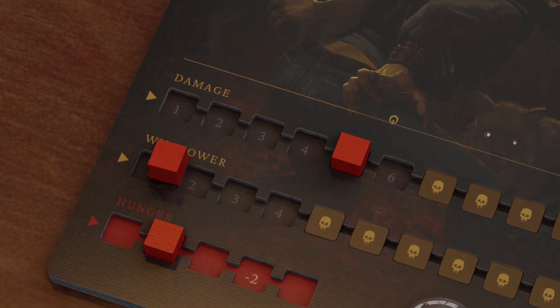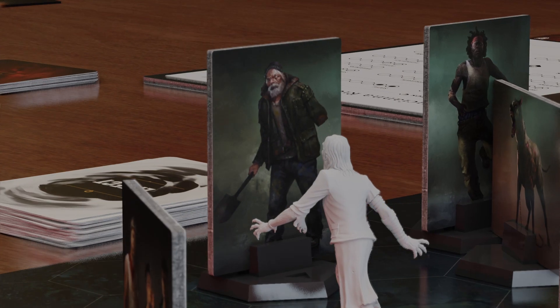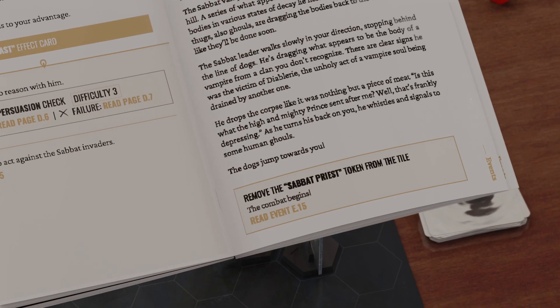Players can also use willpower, or do nothing. A combat sequence begins if a player declares a combat with an NPC, if they enter an aggressive NPC's line of sight, or if an event or dialogue prompts the combat.